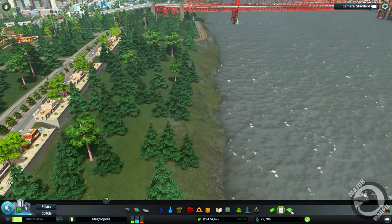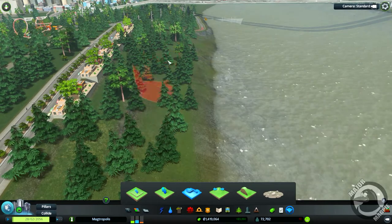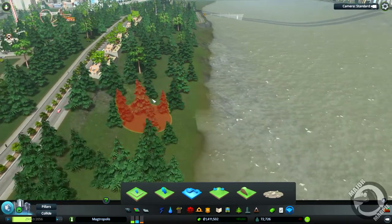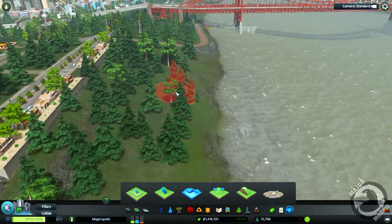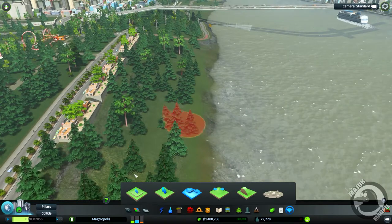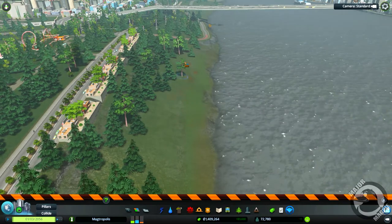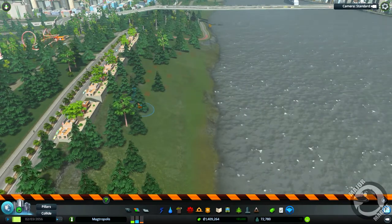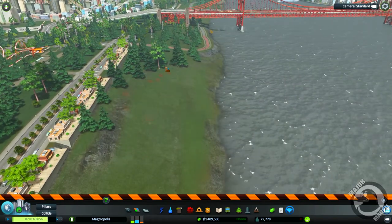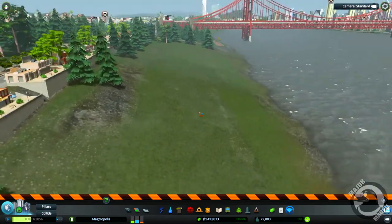Right, how can we do this? Let's get a deformation tool - just deform all that, cut the whole lot down like so. Just try and level it out; we don't want a stupidly ridiculous steep beach. All right, there we go. Now let's go ahead and pull a lot of these trees.